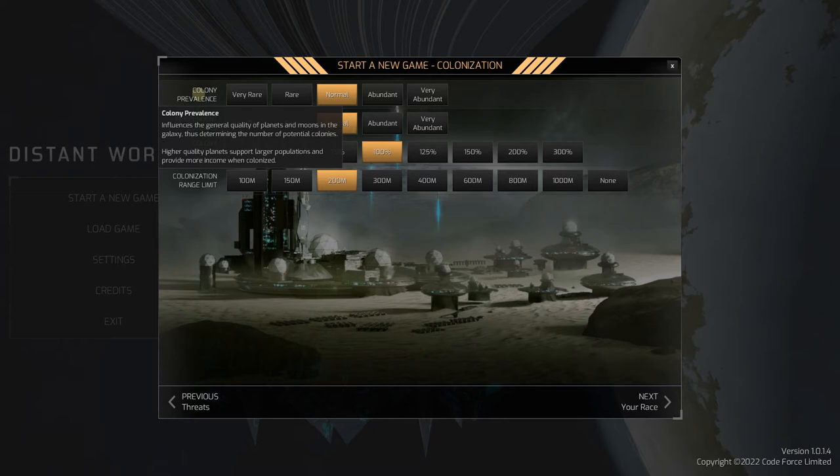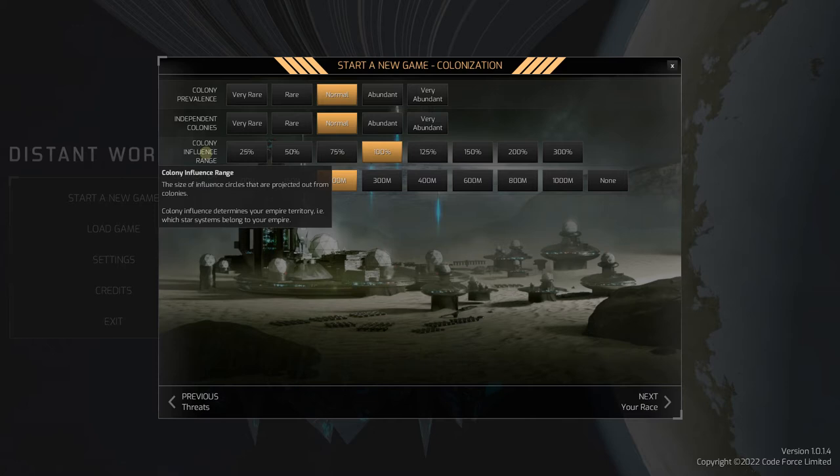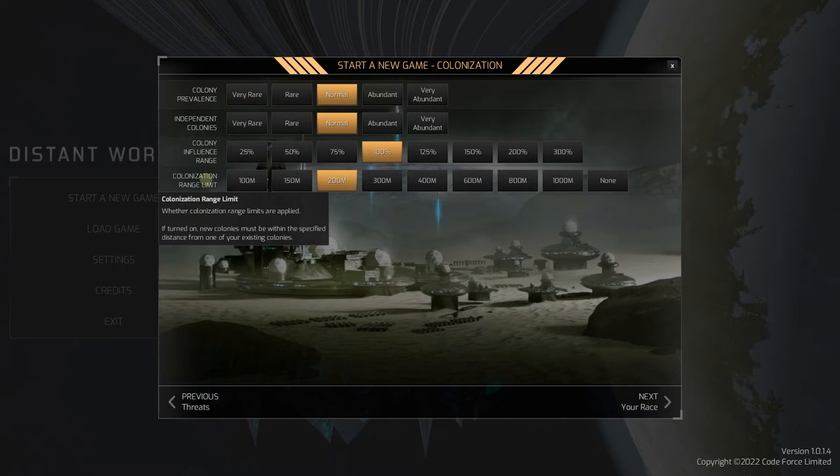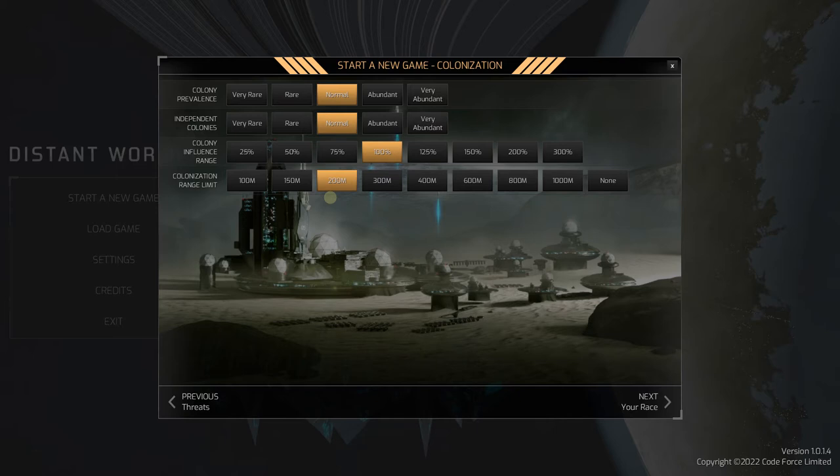Colony prevalence influences the general quality of planets and moons in the galaxy, determining the number of potential colonies. Colony influence range: the size of influence circles projected out from colonies - this determines your empire territory, which star systems belong to your empire. When you set up a colony you project out a radiance of your power, and this is how far that range gets out. Colonization range limit: new colonies must be within 200 million clicks of an existing colony - we'll stay at the default.